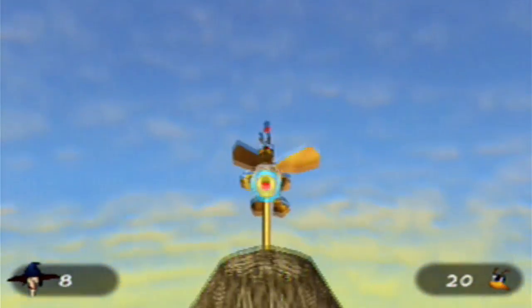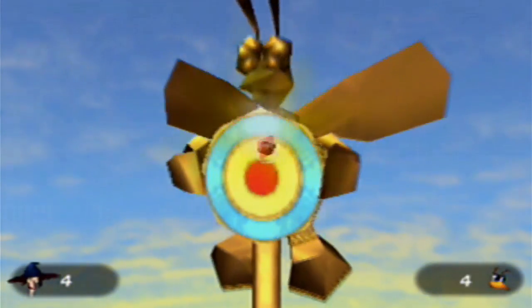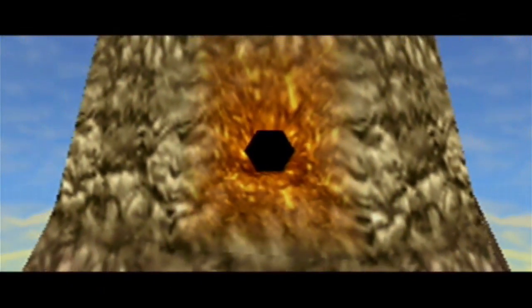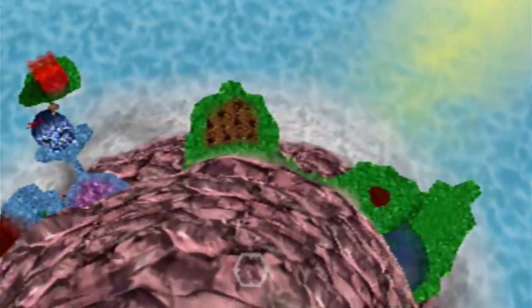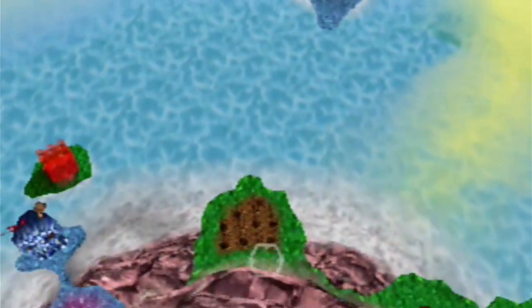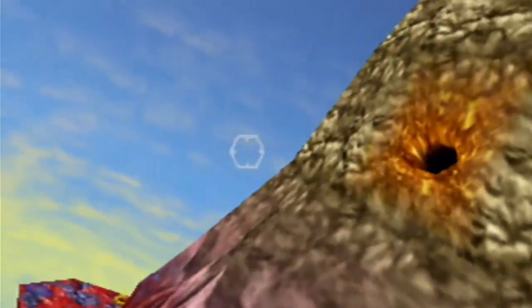You get 10 seconds to shoot it 20 times. There we go — just gotta have the right distance. Nice shooting. Why not come inside? As long as you have the right distance and you're aimed directly at it, which the first shot is your chance to get yourself aimed and positioned properly, you can get there. Inside the Zubba Hive.